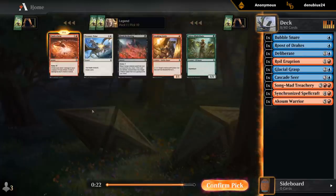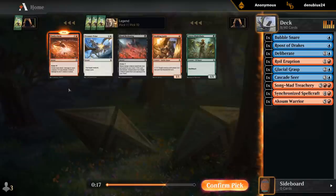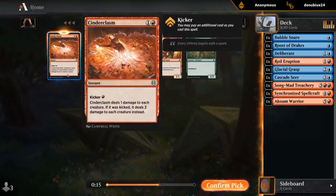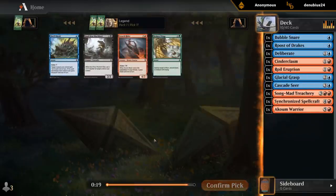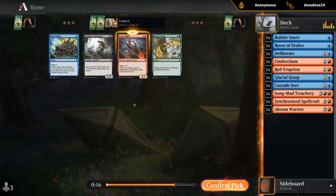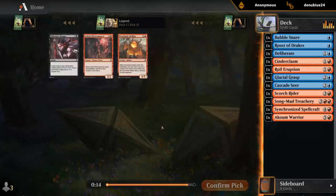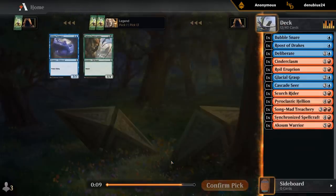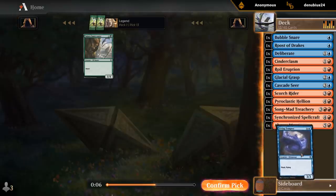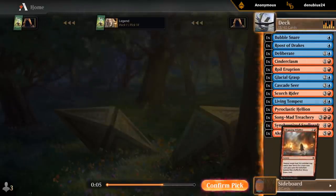We wheeled Cinderclasm — it does have Kicker, so potentially synergizes with Roost of Drakes, although it would also kill our own creatures, but it's fine. And then a Scorch Rider could be some filler at 4 mana. We also wheeled a Hellion, so red is definitely wide open. We should definitely be red. Blue — I could potentially see myself moving out of blue if we open an amazing card in a different color, but for now blue-red seems the way to go.